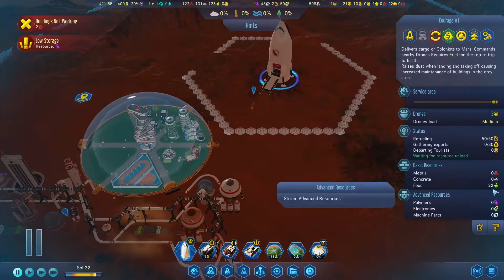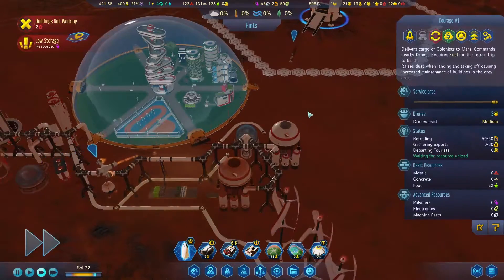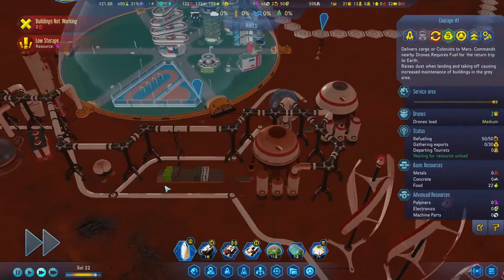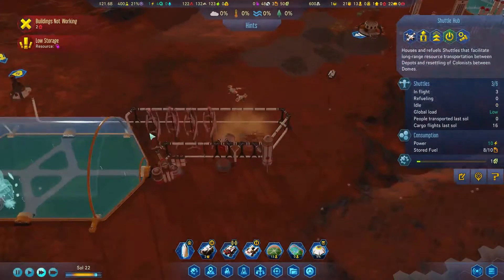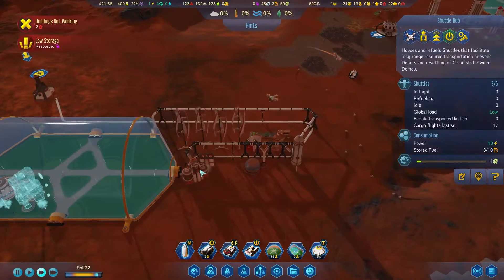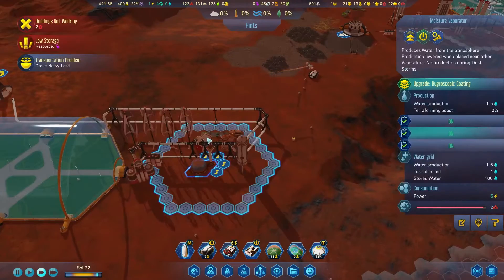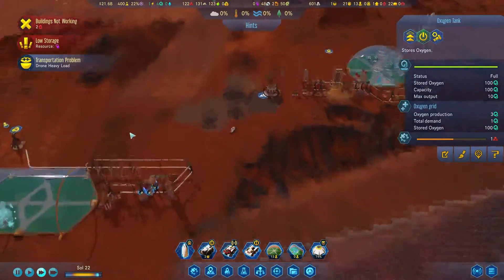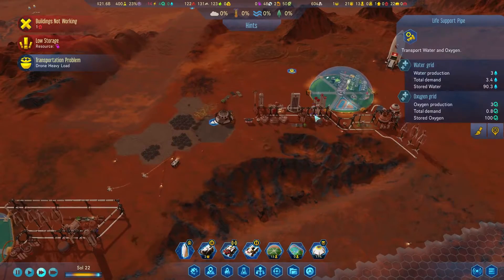Waiting to unload resources — we need more food storage before... oh no, they're getting food unloaded. We don't need more storage because our shuttles are moving food around. Did I build another drone controller? I don't think I did.